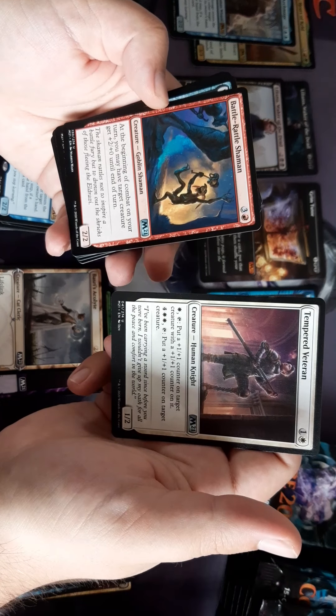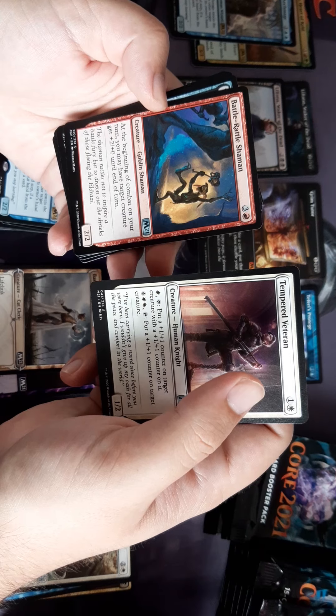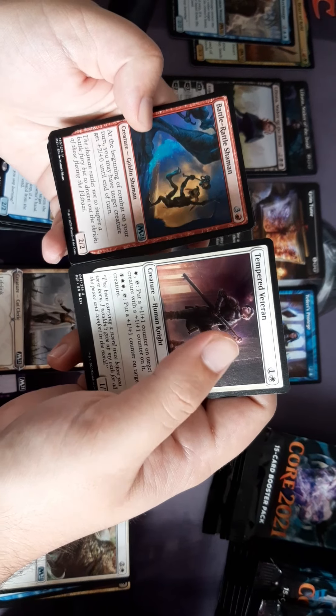Another goblin shaman — at the beginning of combat on your turn, you may have a target creature get +2/+0. It's a four drop goblin.